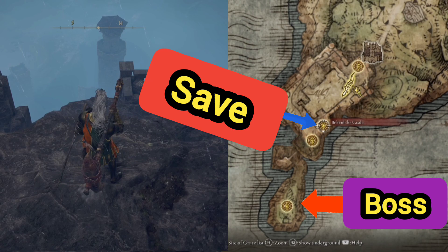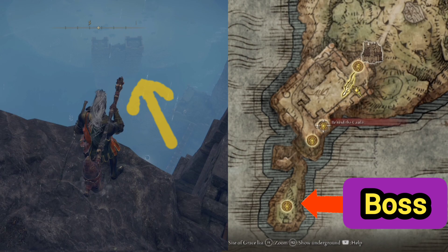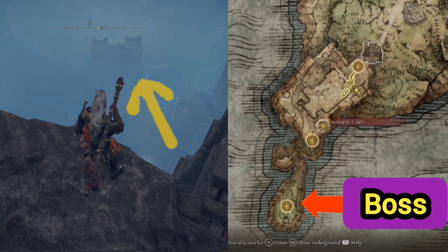Once we get there, we're gonna look down below and then simply climb our way down. There are a bunch of save points and so forth, but basically we're gonna work our way down to that location — it's pretty foggy, but that location in the middle right there is where the boss is and we'll have to fight them.